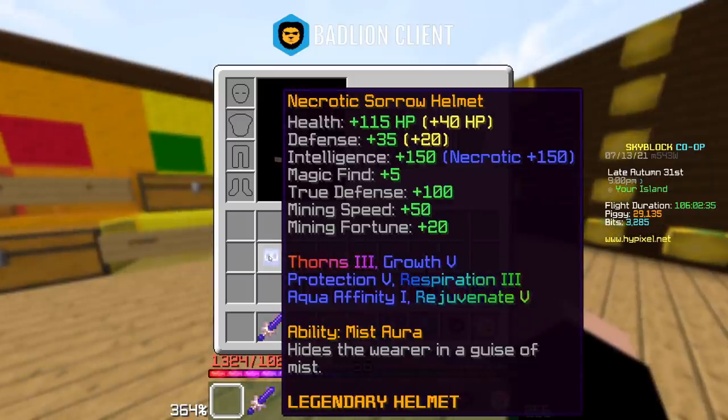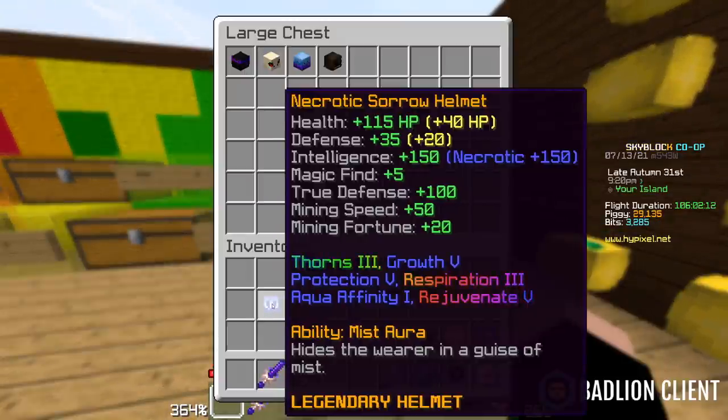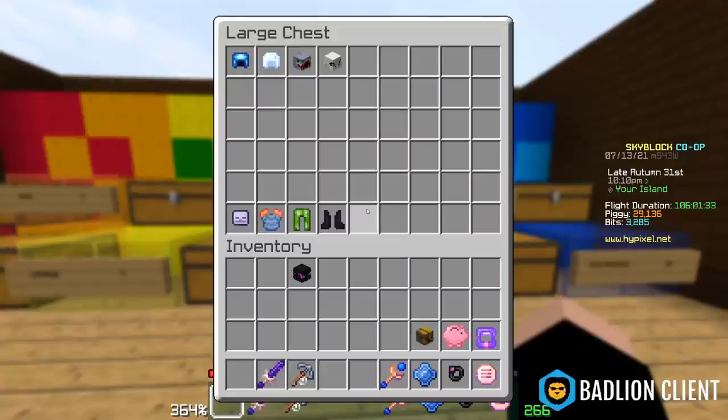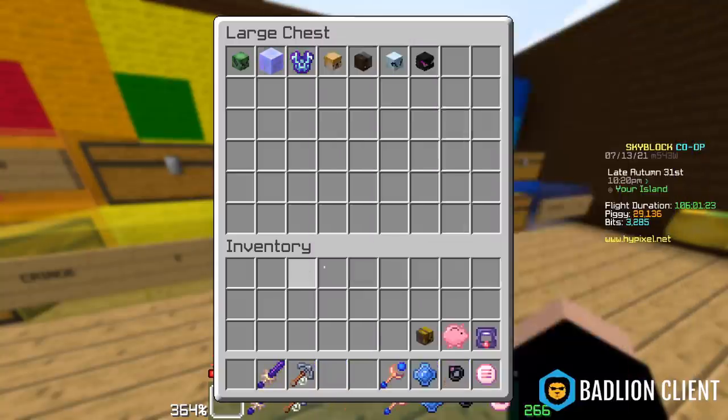Sorrow armor is the best armor for mining — it gives a lot of mining speed, the best magic find in the game out of any set, and a lot of true defense. People sub in Sorrow pieces all the time, and you get 20 magic find from the full set. It's an S. Final Destination — the helmet specifically is F, but the other three pieces are basically the go-to for Enderman slayer. That said, if you're a sweat with a Hyperion and Catacombs 43+, you'll probably start using Ender armor instead. Final Destination is a good set but it's like Reaper armor for Enderman — I'd put it alongside Mastiff.